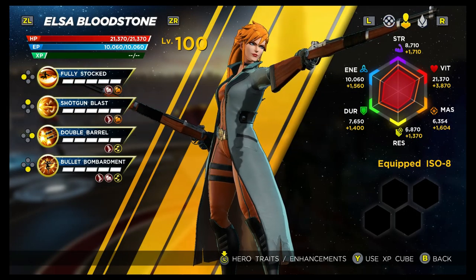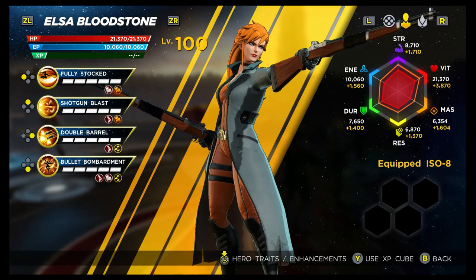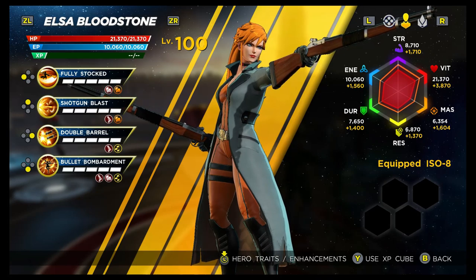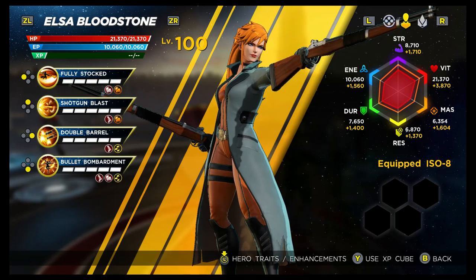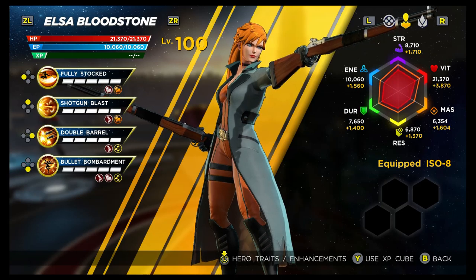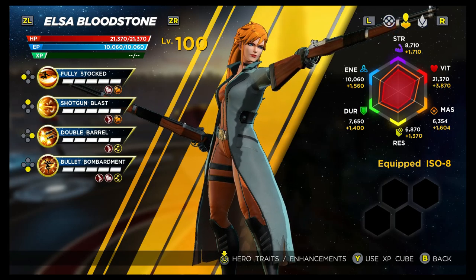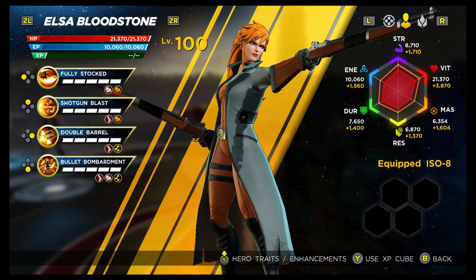When we look at the various types of characters in the game, there aren't many that could be classed as pure range characters, and that is a playstyle I personally prefer — staying back, being tactical, and picking off the enemy. With Elsa, with the exception of one move I wouldn't recommend, she can be played fully at range. She's got decent range, though not quite up there with Hawkeye, who can almost snipe enemies from any distance.